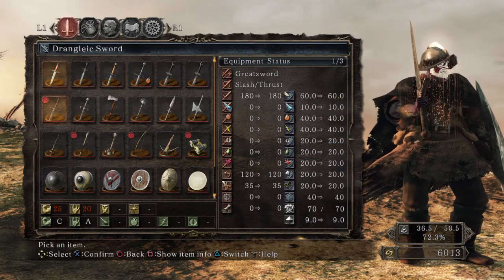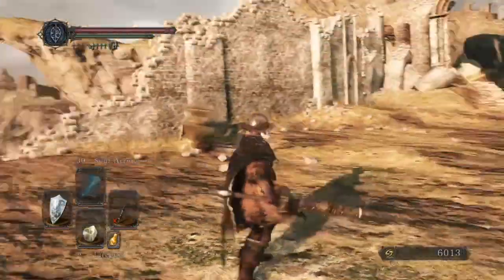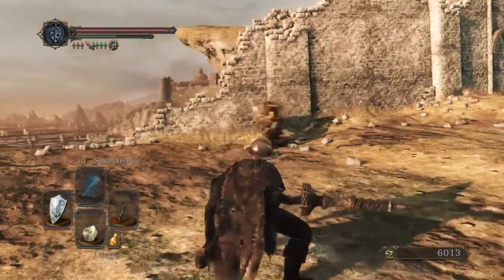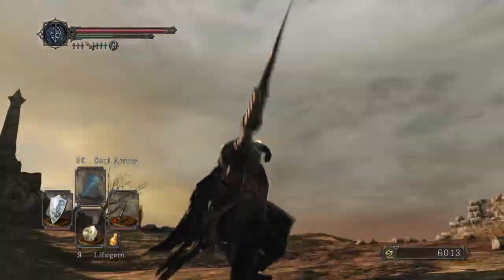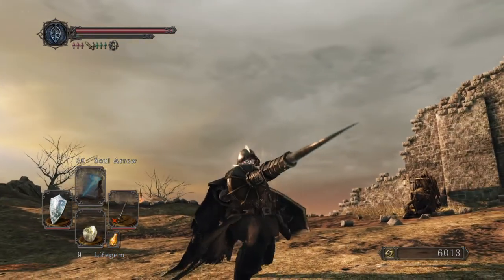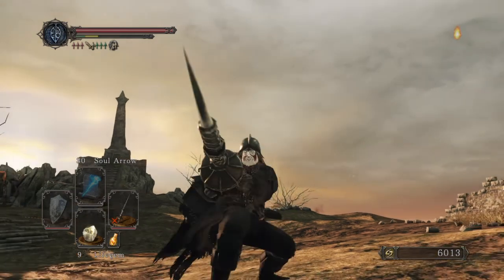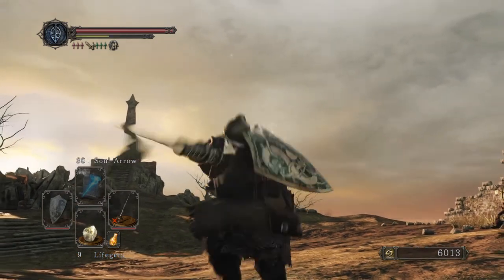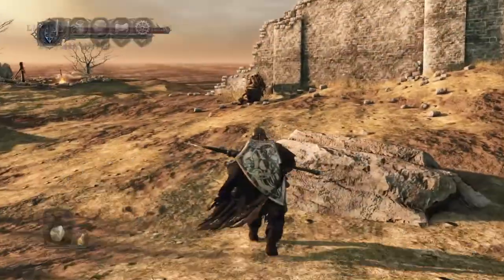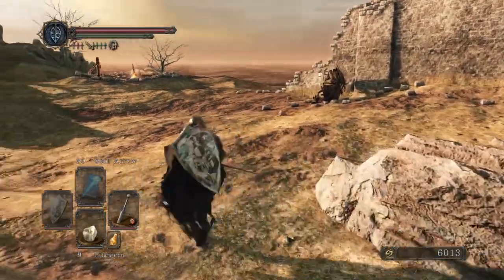But it's no good to us because we don't have anywhere near the stats to use it. We also picked up the Grand Lance, so for those of you looking to have a knight build, you can have a lance. That's the R1. And the R2 is just a particularly bigger thrust. Two-handed — which is how you'd probably use this — the R1 is pointy, and R2 is also pointy.